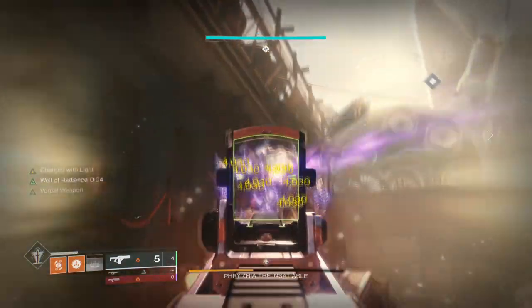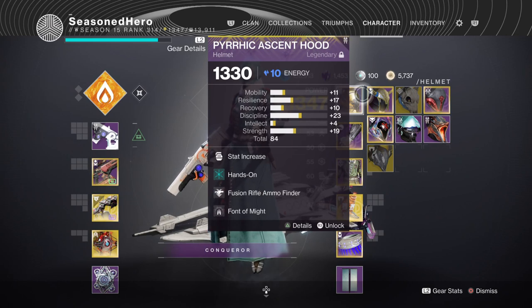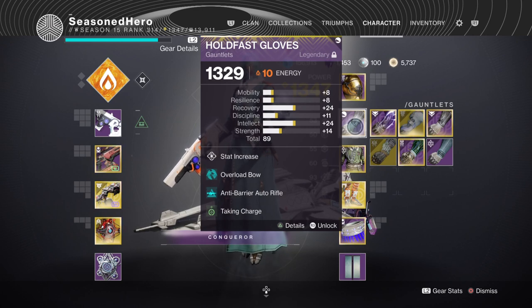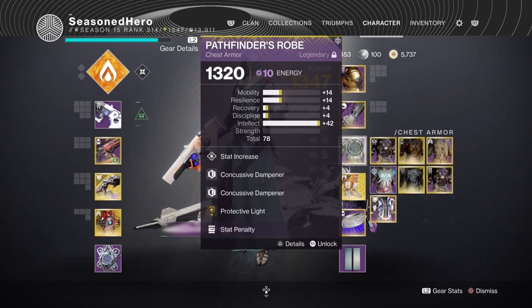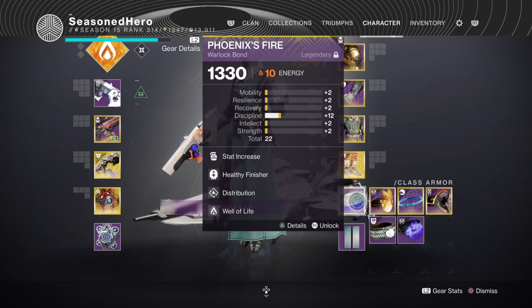Let's take a look at all the mods compiled into one so you know what to aim for. For Head: Discipline, Hands On, Fusion Rifle Finder, and Phantom Might mod. Arms: Intellect and Taken Charge mod. Chest: Intellect, Concussive Dampener x2, and Protective Light mod. Legs: Intellect, Fusion Rifle Scavenger, and Elemental Armors mod. Bond: Discipline, Healthy Finisher, Distribution, and Well of Life mod.